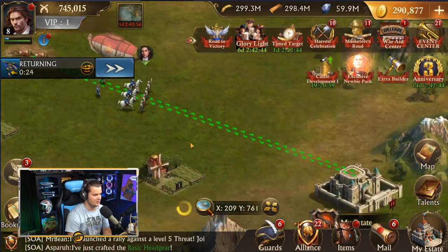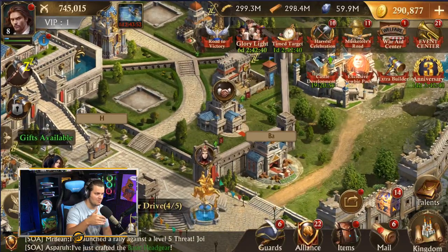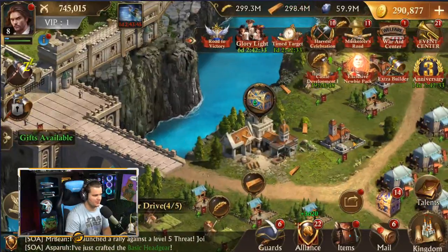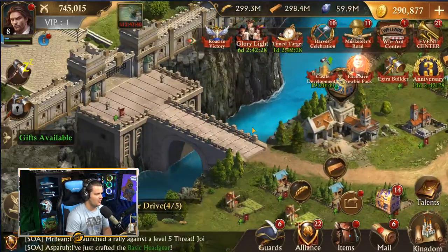Now if we go back to our state, it will alert us and let us know when our troops are back. And if there's any damage to them, we're going to need to go in there and heal them up. You'll see here I've got hospitals over here. You'll have little indicators there that will help you know what to do.